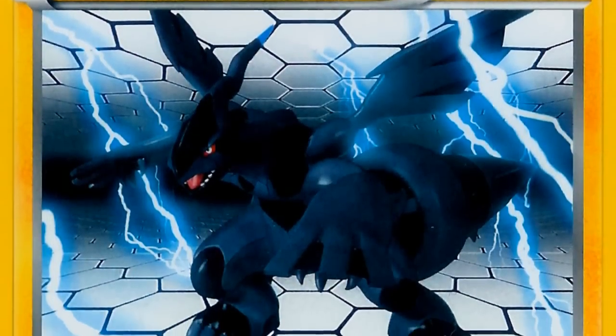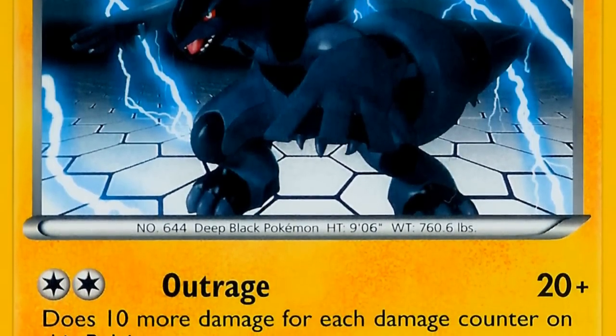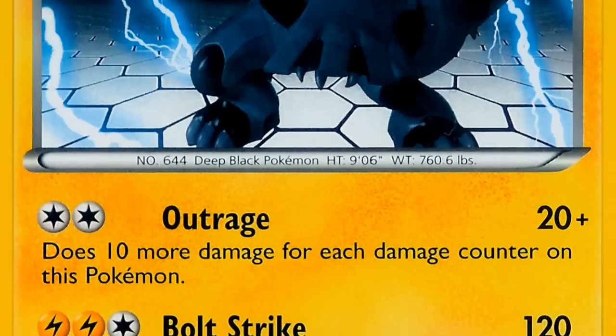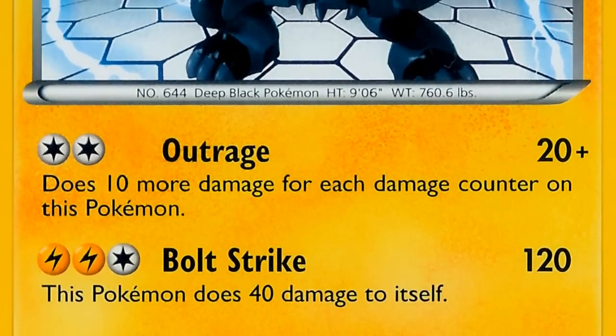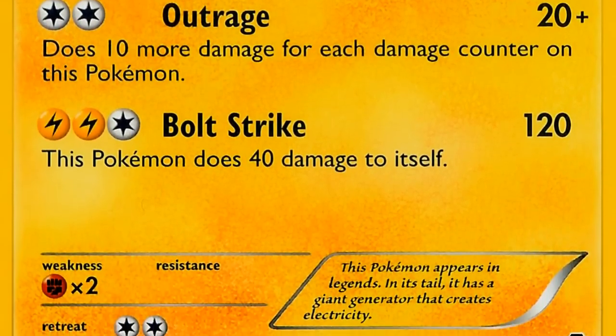I personally play a 3-2 line. Some people play 2-2, or some play just one Zekrom. I didn't think the one Zekrom was consistent enough — I would draw into it when I needed it, and when I didn't need it, that's when I would draw into it. So I decided to play a second Zekrom. The EX worked out fine today — came down to one prize to get me into top 16.